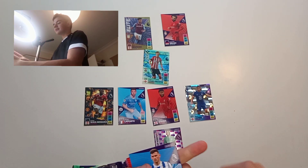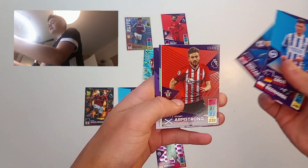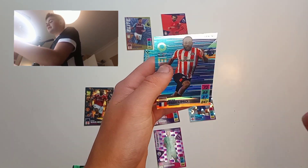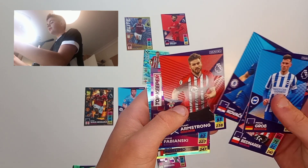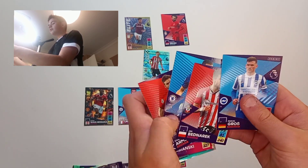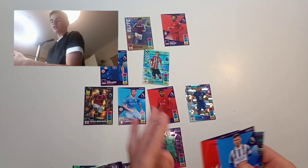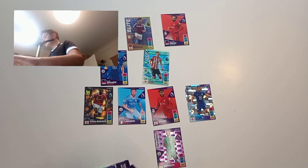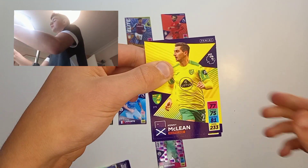Pack nine: we get a Grob, a Bednarek, a Kovacic, a Stuart Armstrong, a Fabianski, and Mbuemo. We'll go with Kovacic — decorated, of course, and obviously scored against Aston Villa in Chelsea's last match. Moving on to the next pack.